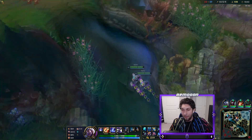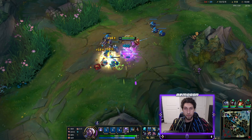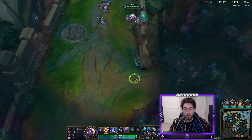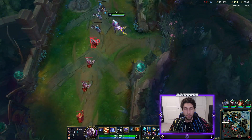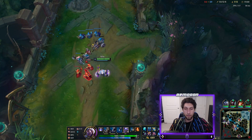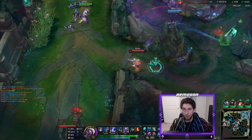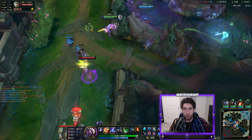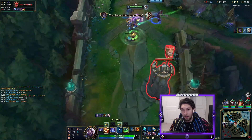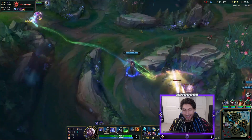We can push the top lane here. They have objective bounties now, so we gotta be careful not to throw. We're two levels ahead of Akali though - we're really strong. Renata's ult isn't too terrible on Sylas. You're just dead. The ultimate wasn't even necessary - we just did it to have it.